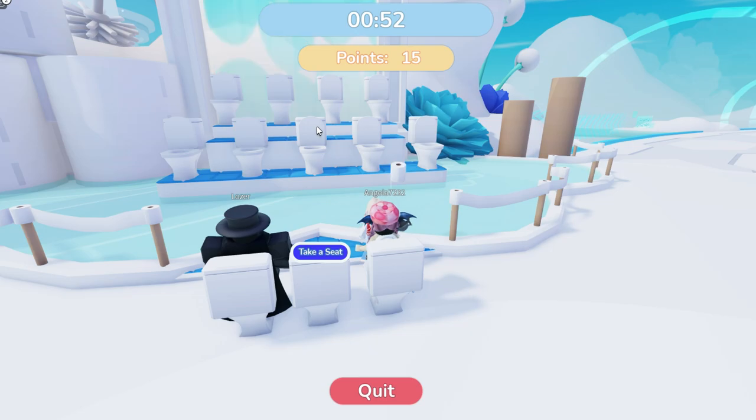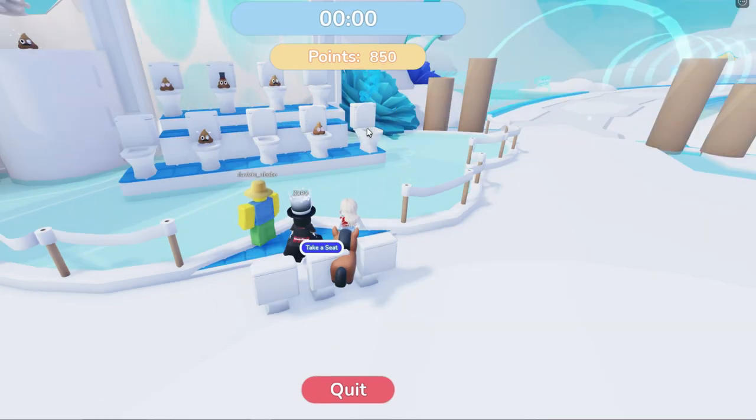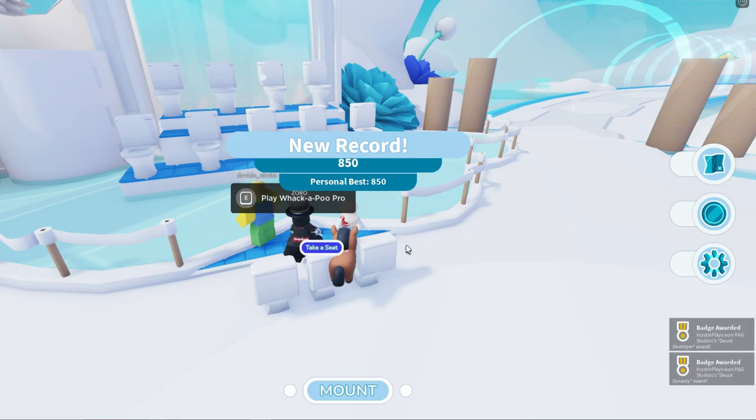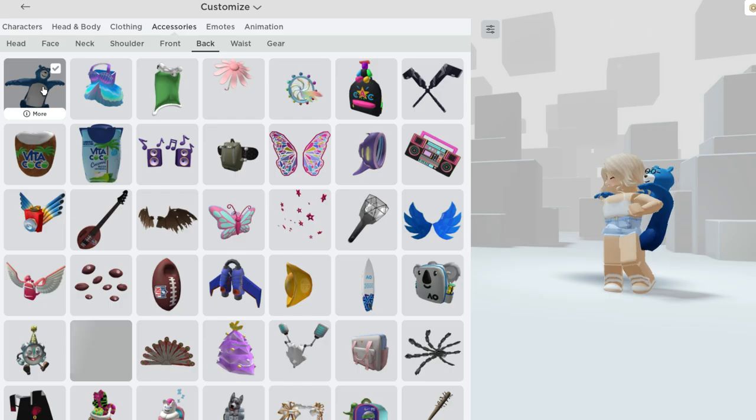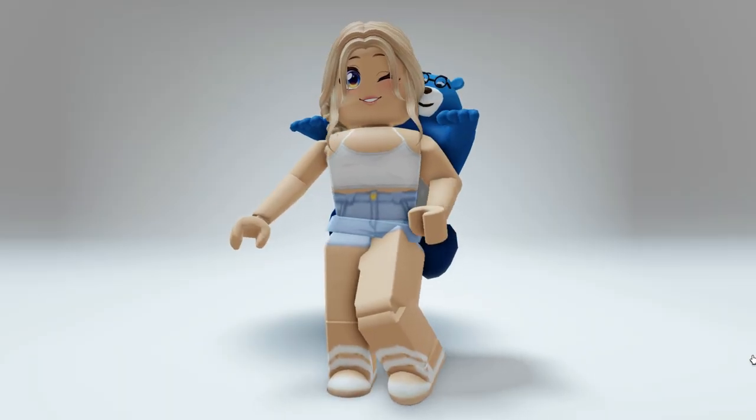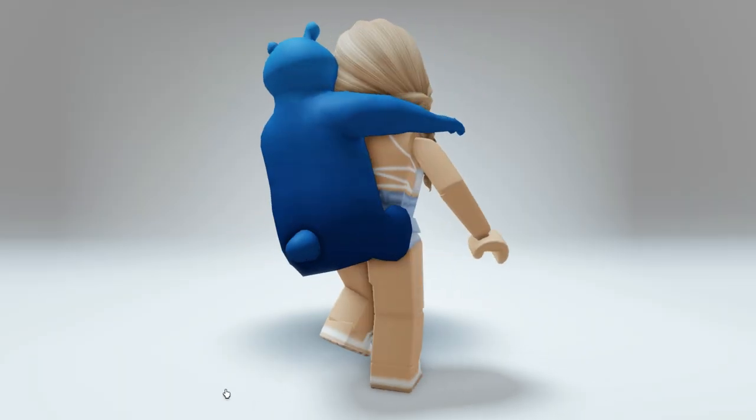Sometimes you actually have to double click as well. It is a little bit glitchy and it's super hard to get that many points. But now we were able to reach the 800 points which gave us the badge and the free Charmin backpack. You can find this over in your back accessories.